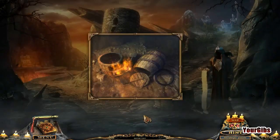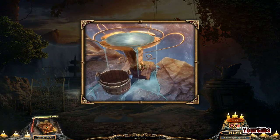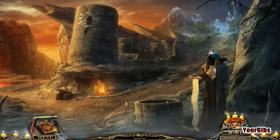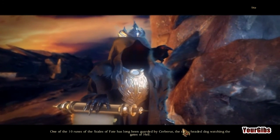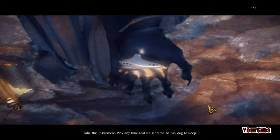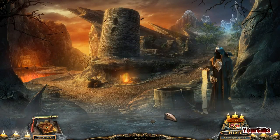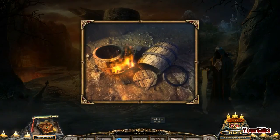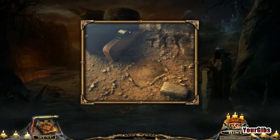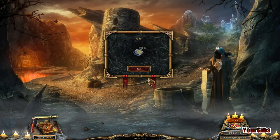We need water. Let's go back to the gates of heaven. Let the cup runneth over — thank you. Then we'll run back. Crossroads — put out the fire here. One of the ten runes has long been guarded by Cerberus, the three-headed dog watching the gates of hell. Take this instrument, play any tune, and it'll send the hellish dog to sleep. It's the ocarina! Seven out of ten.